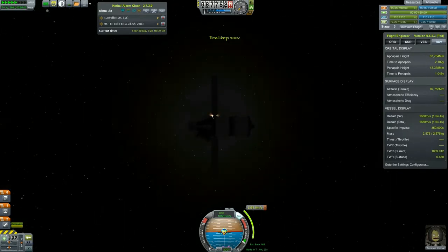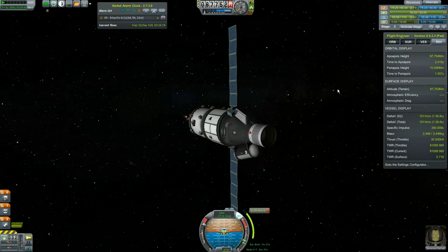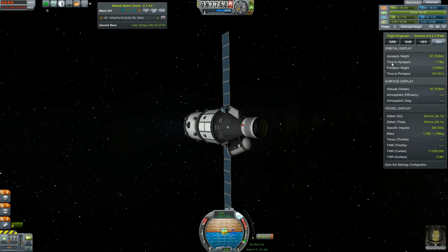All we really care about is that our sun periapsis gets below one million meters — that way we'll be able to get close to the sun for the science. Let's turn off time warp and delete the maneuver node marker. Let's get our periapsis nice and low.